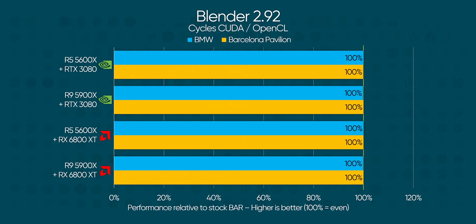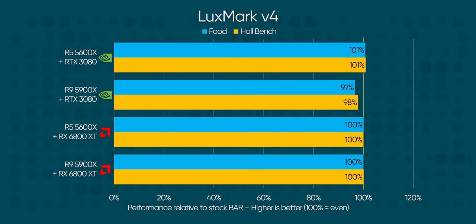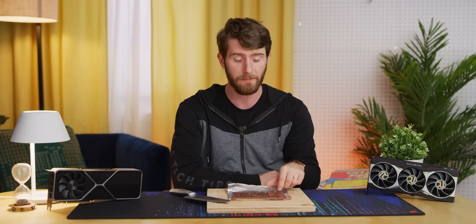Changing gears — productivity tends not to be affected much by resizable bar, at least for AMD, but we ran some tests to validate that for NVIDIA as well. Blender? 100% of stock performance. Puget Bench shows some dips, especially in After Effects, although which CPU causes the dip changes depending on which team's GPU you're using. LuxMark shows basically flat results, with the Ryzen 9 and GeForce combo managing to lose a bit of performance. It's worth noting that some applications may suffer for those sweet gaming gains.